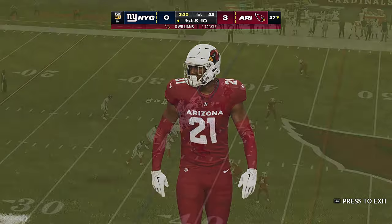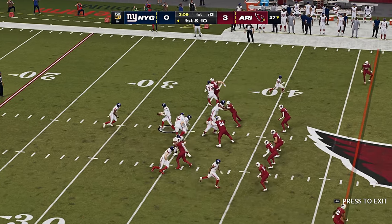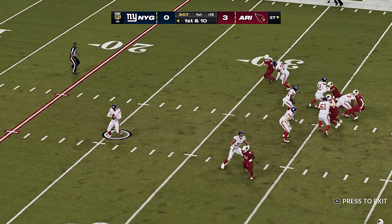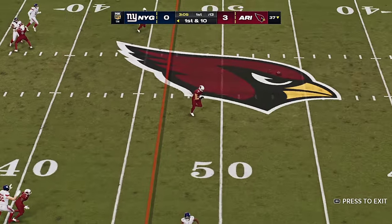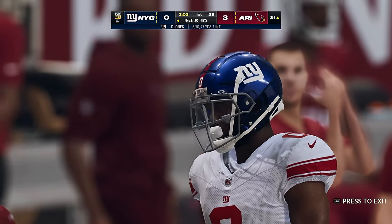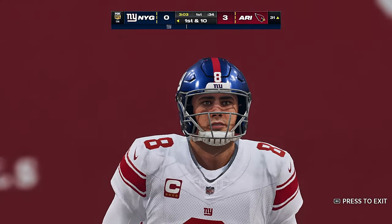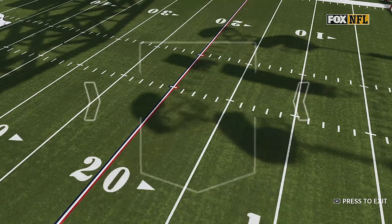That's a play that likely would be forgotten. Jones fakes the give to Barkley, and that's caught inside the 35. He'll be out just a yard or two shy of the 30 — a gain of 32 that time.